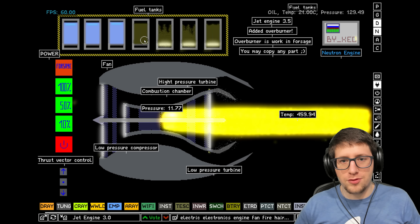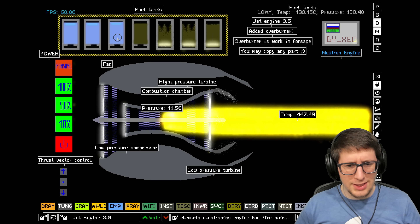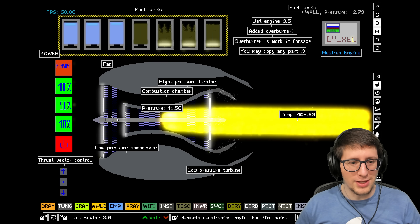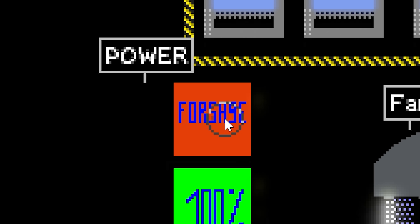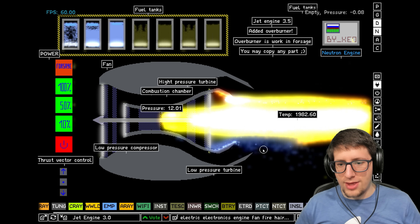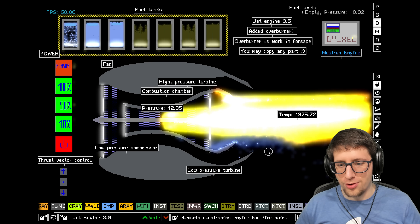We have fuel tanks here, which is where the fuel is actually coming from. We have our oxygen here, which is being used either to cool it down or... I'm not 100% sure what the liquid oxygen here is for, because in a normal jet engine you're pulling the oxygen through the front with the big fan. I think this is for cooling. Actually, it injects liquid oxygen in to make the flame a lot more flamey.